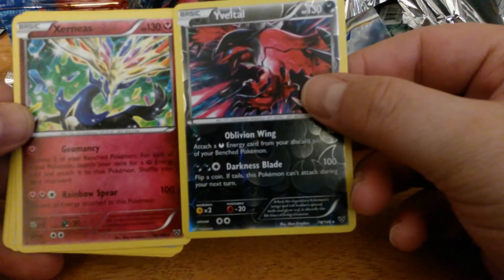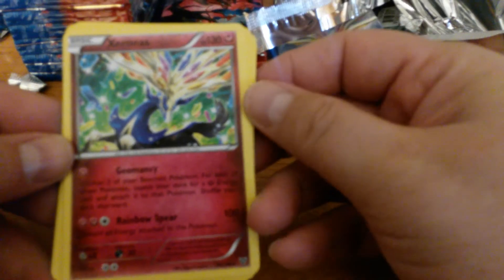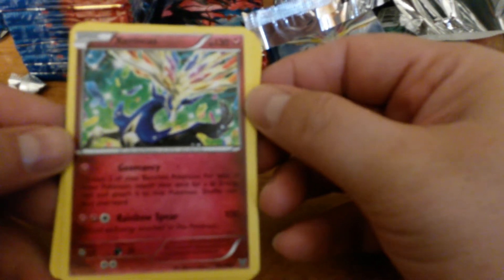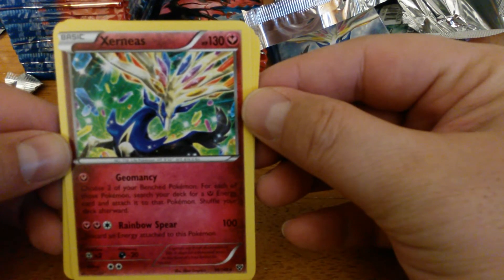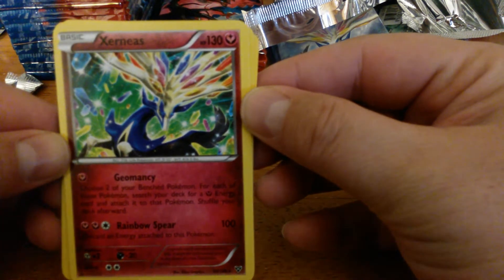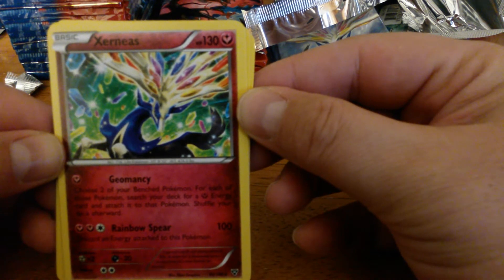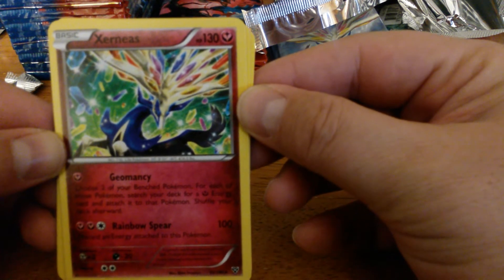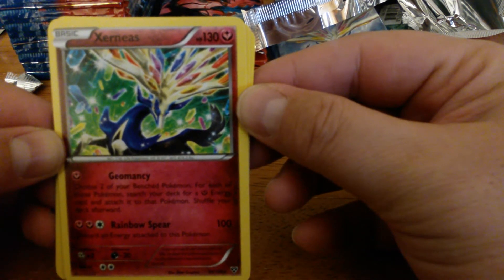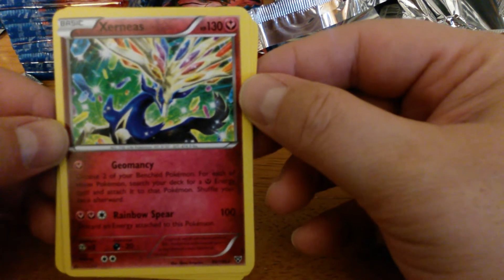Both X and Y right here in one pack — Xerneas! This Xerneas is going to see a lot of play in the Fairy-type deck. It's got 130 HP. Its first attack, Geomancy for one Fairy Energy: choose two of your Benched Pokemon, search your deck for a Fairy Energy card and attach it to each of those Pokemon, then shuffle your deck. And then Rainbow Spear — two Fairy, one Colorless — does 100, then discard an Energy attached to this Pokemon. Resistant to Dark by 20. This is your preferred starter if you're running Fairy Energy.